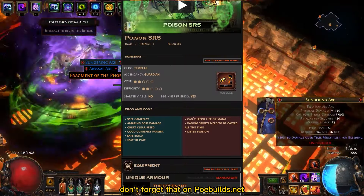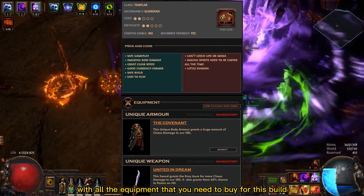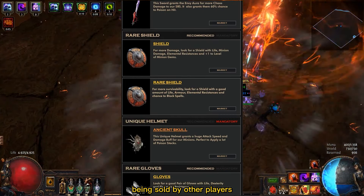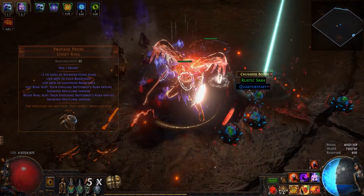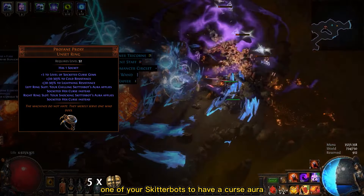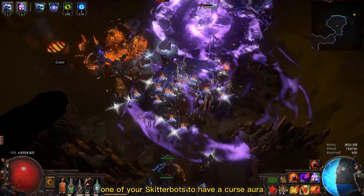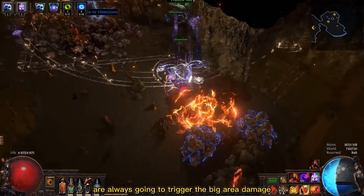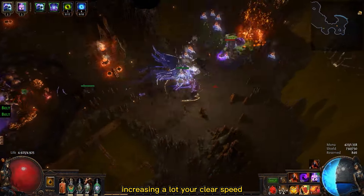On poebuilds.net you can find a list with all the equipment you need to buy for this build, with direct links for examples being sold by other players. You only need one mandatory unique item for this build: the Profane Proxy Ring, which causes one of your Skitterbots to have a curse aura. This way the enemies you hit with your Hex Blasts are always going to trigger the big area damage, increasing your clear speed a lot.